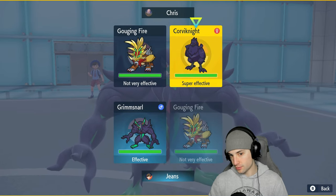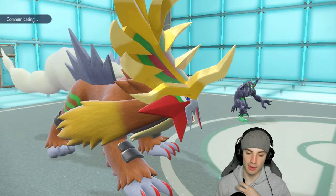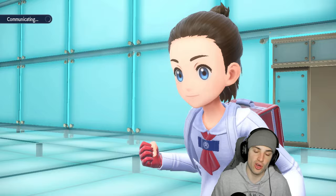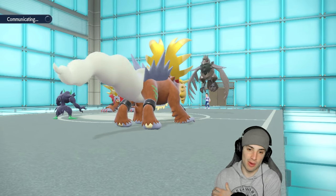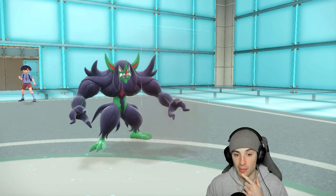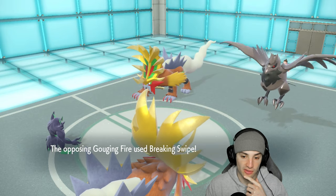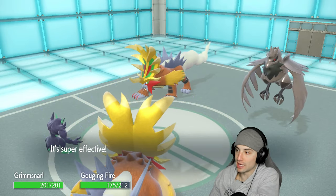Going for Heat Crash into Corviknight slot, hoping it doesn't Terastallize. We set up Reflect and Heat Crash flies through doing half damage. No Protect and no Terra — we like that. Their Gouging Fire uses Breaking Swipe, which doesn't affect Grimmsnarl but does get the attack drop on my Gouging Fire.